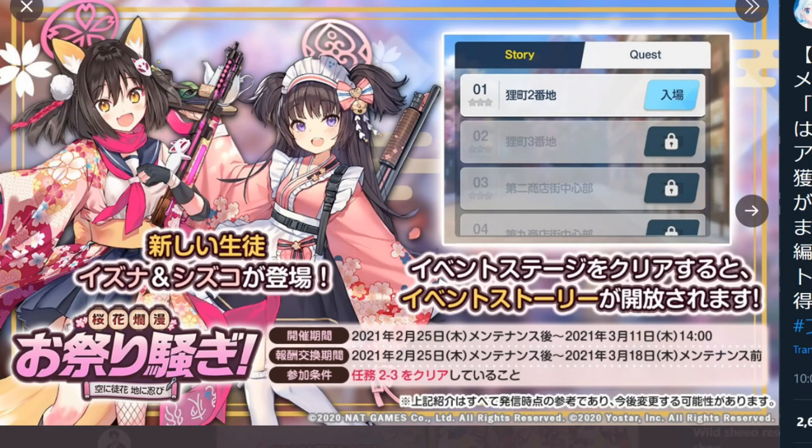Let's go ahead and check out the event details. There is a requirement in order to participate in this event — you need to clear Chapter 2, Stage 3 in order to play. So make sure you do that once the maintenance is over. It does look like there is going to be event story, so as you clear event stages, you unlock event story — pretty normal.